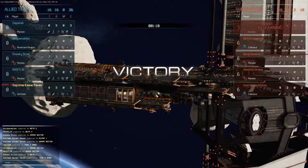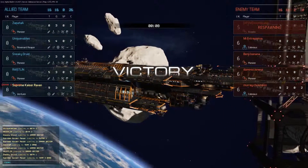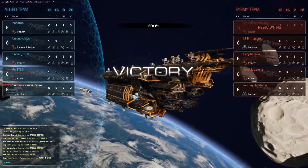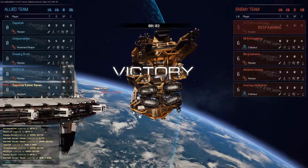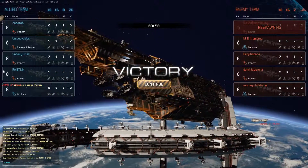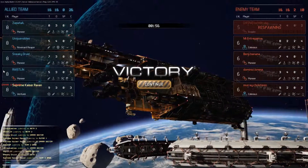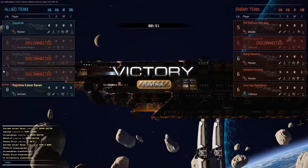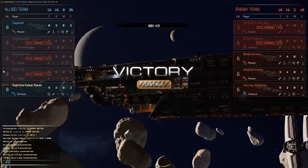As you can see, that loadout is way better than the stock loadout on the Venture. The heals are more effective and the shield buoy has a ton more health so it lasts longer. And that's it for this episode of Fracture Space. Hope you enjoyed it and thanks for watching. Bye.